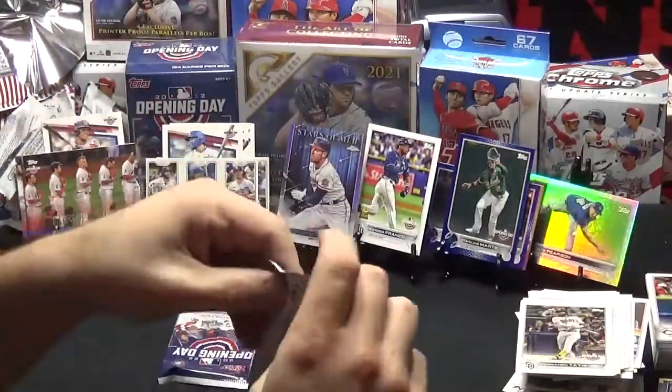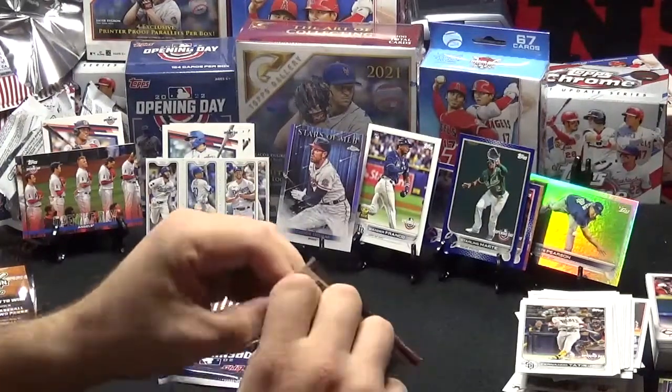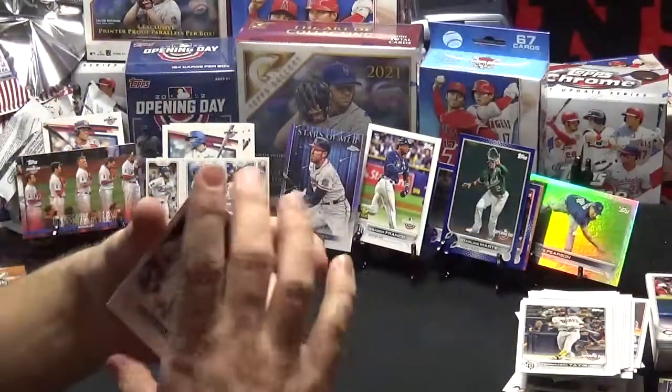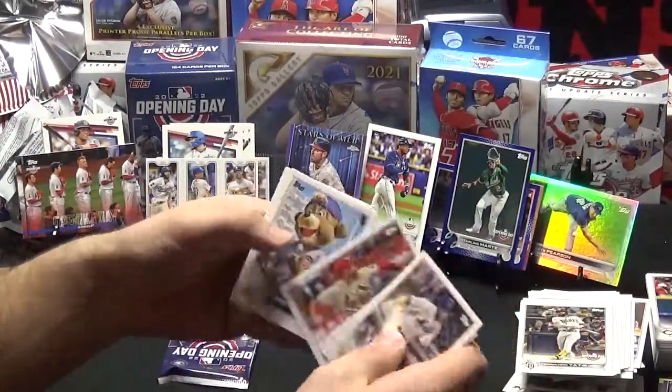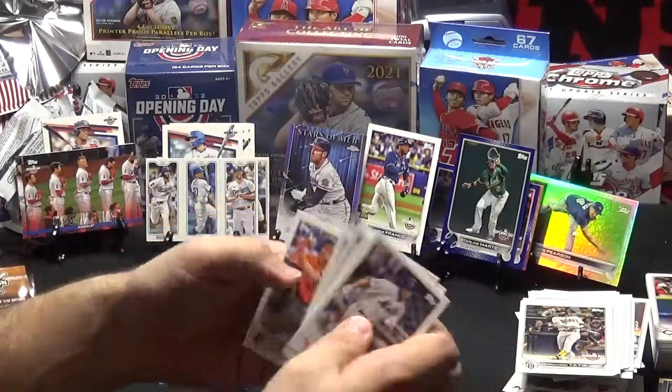We got two packs to go, looking for something wild. Patrick Mazzica, Zach Greenkey, Nolan Arenado, Clark the Cubs mascot, McCutcheon, Goldschmidt, and Mountcastle.